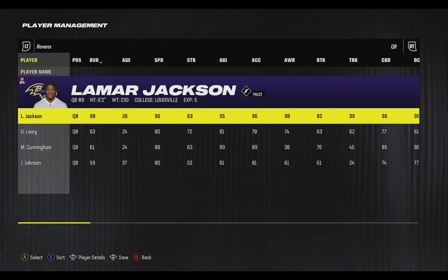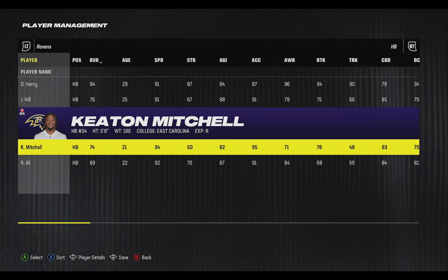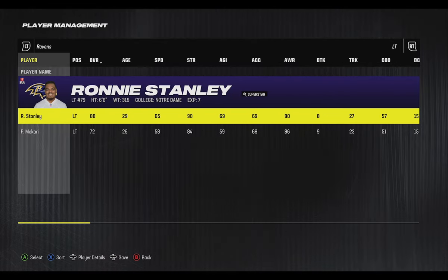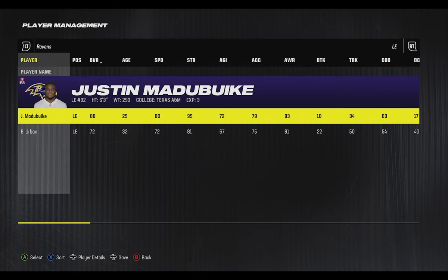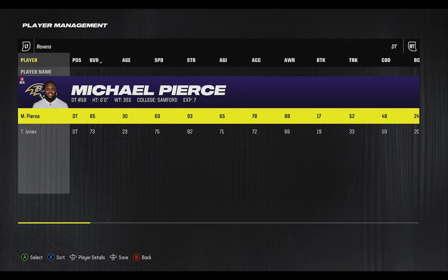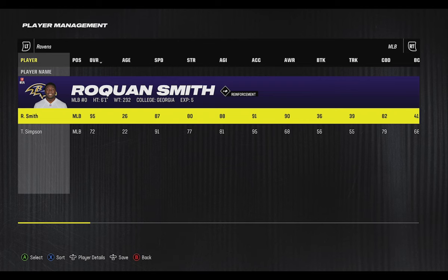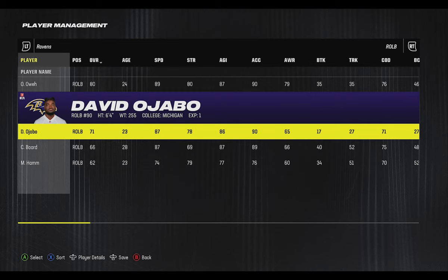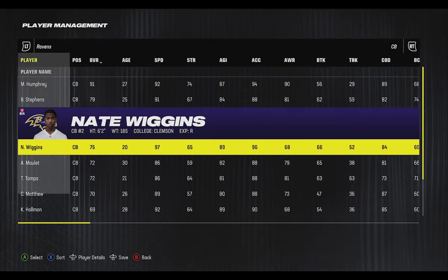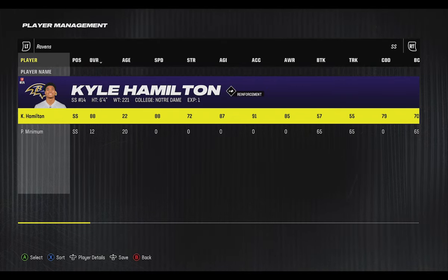Next up are the Baltimore Ravens. Lamar Jackson is obviously one of the best quarterbacks in the game with 96 speed — absolutely ridiculous. They added Derrick Henry, the best power back in the game with angry runs, and they also have Keaton Mitchell at 94 speed, one of the fastest running backs in the game. Their receiving core is solid too: Zay Flowers had a great rookie year, Rashod Bateman is a good young player, and Mark Andrews is one of the best tight ends in the game. On the offensive line, Ronnie Stanley and Tyler Linderbaum anchor the unit. Their defensive line is very good with Justin Madubuike — a Pro Bowl player — and Michael Pierce. At linebacker, Roquan Smith, Trenton Simpson at 91 speed, Patrick Queen at 89 speed, and David Ojabo — a former first-round pick — give them great speed. In the secondary, Marlon Humphrey has X-Factor superstar abilities, they drafted Nate Wiggins with a great physical profile at six-foot-two and 97 speed, and safeties Marcus Williams and Kyle Hamilton — at six-foot-four — round out a loaded secondary.